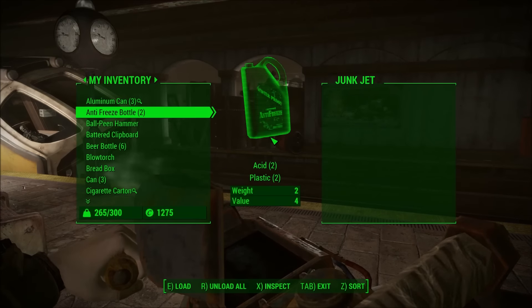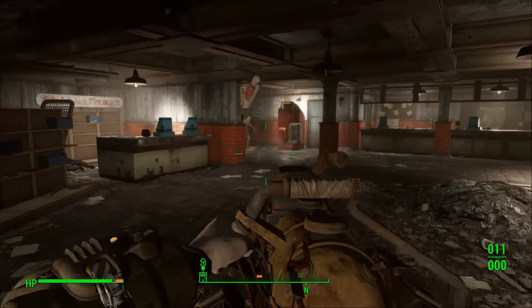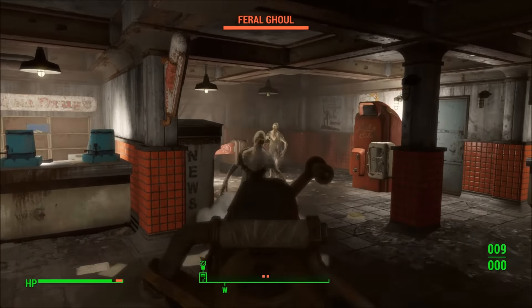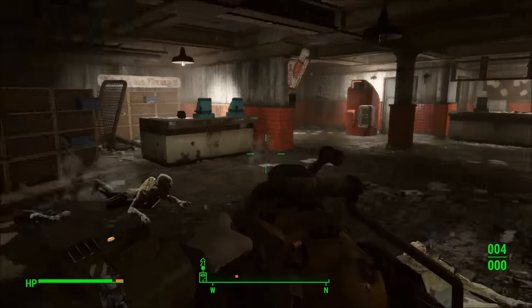Starting with the Junk Jet — this thing is pretty much the rocket launcher from Fallout 3. If you guys have played that game you should know what I'm talking about. It allows you to put any junk items from your inventory into it, which are then used as its ammunition and can be launched out of it. So it's essentially a junk launcher. You can also charge your shots which will increase the damage.